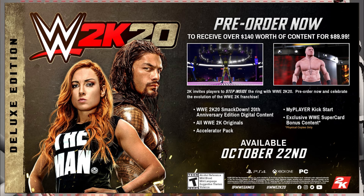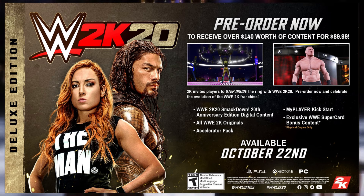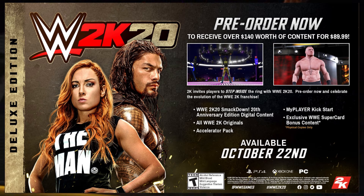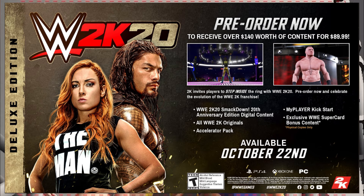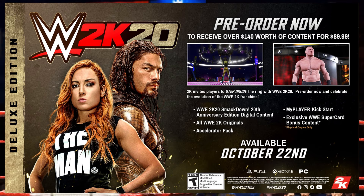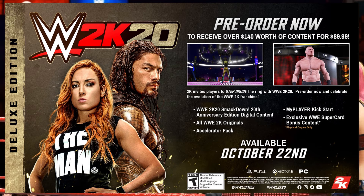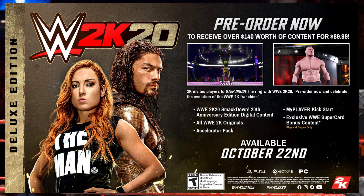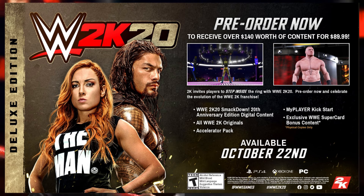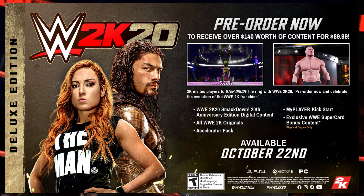Pre-order now and celebrate the evolution of the 2K franchise. What it actually includes is the WWE 2K20 Smackdown 20th Anniversary Edition digital content — so we get the Rock N' Sock connection, The Rock, Hulk Hogan, and Chyna. We also get all WWE 2K Originals, probably the packs, an Accelerator Pack, MyPlayer Kickstart Pack, and exclusive WWE Supercard bonus content for physical copies only. So you cannot get the Supercard with a digital download. All WWE 2K Originals will include those monster superstars or crazy versions of superstars, and it seems like they're going to be selling that as their microtransactions.